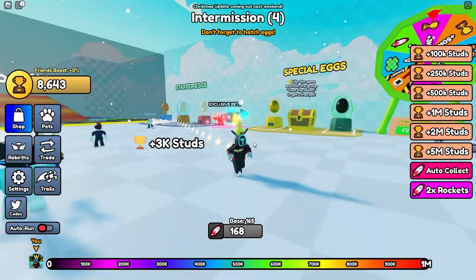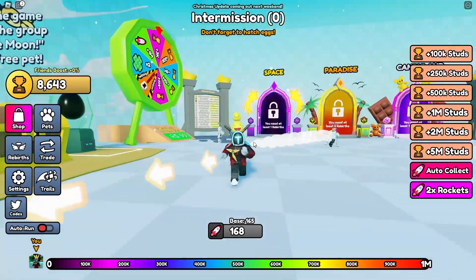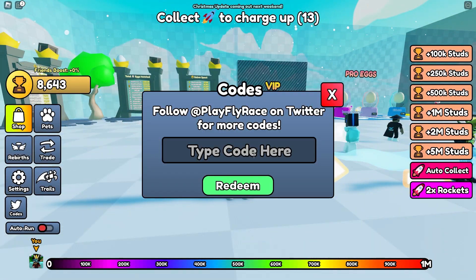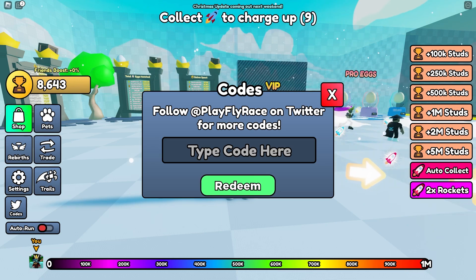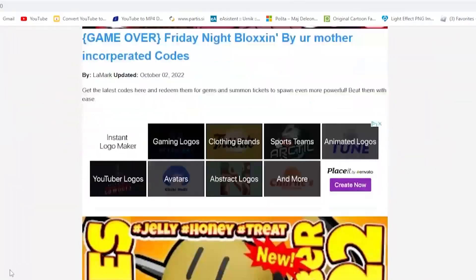So now that you're here in this awesome super cool game, in order to redeem codes just follow me. Press over here where there is some kind of a video board, and here you can basically just enter them, which is super simple to do.